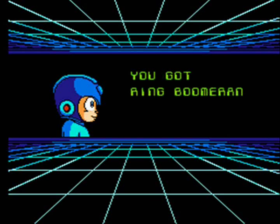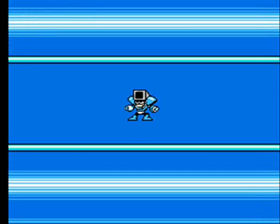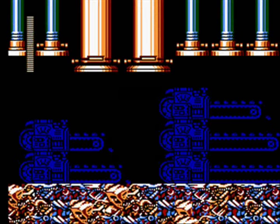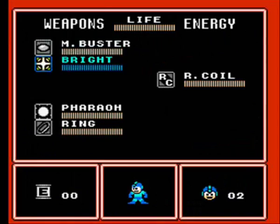I always liked the little weapon-gets screen here, how it's all kind of 3D for an NES game. Pretty cool. I also like the way the Robot Master select screen looks with the two colors moving everywhere. I always thought that looked pretty cool. Dust Man was another odd design choice for me — vacuum cleaners? But, whatever.